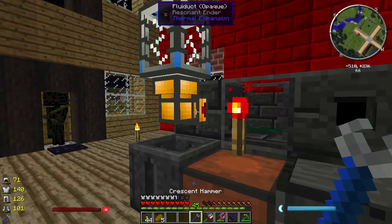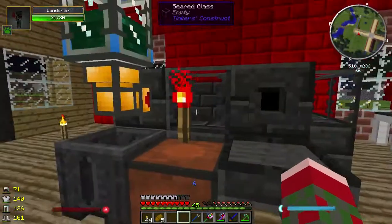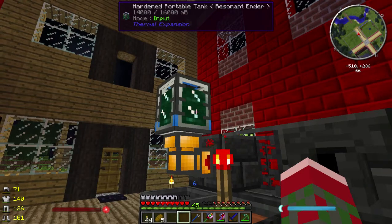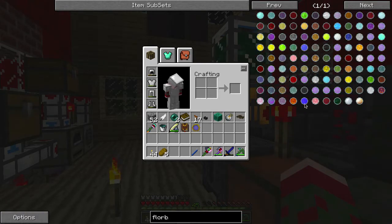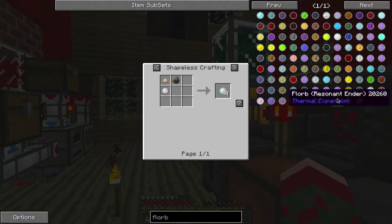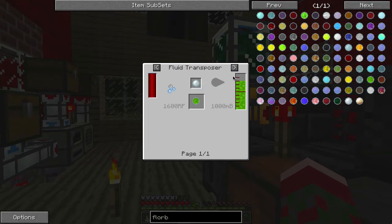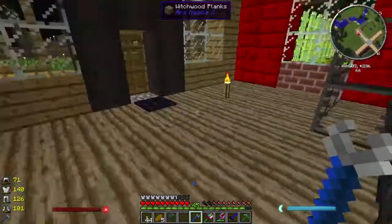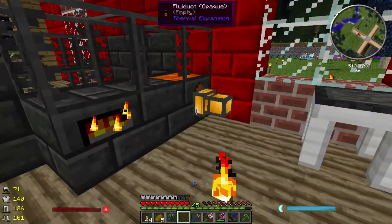I have come to the conclusion that this is in fact completely freaking useless. You cannot make ender pearls out of liquid ender - that is really irritating. I bet there's some way you could do it, but I don't see it. You can put resonant ender inside of a florb, but you can't manufacture ender pearls using this. Well, my plans of world domination have ended. It still looks cool in any case.